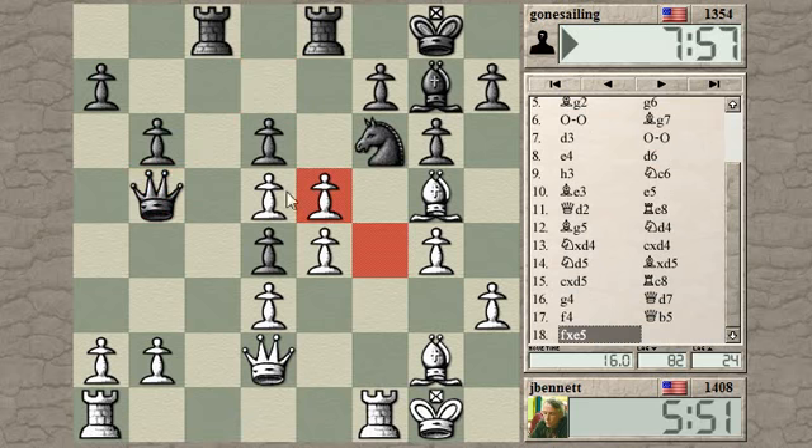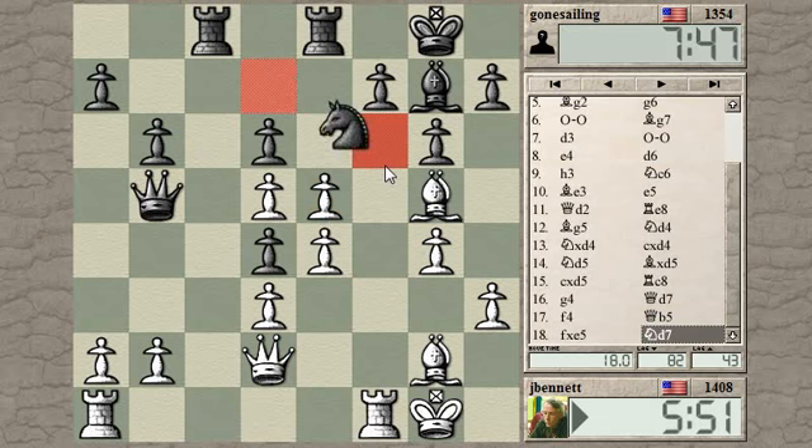Let's take this pawn. I give myself a passed pawn here if he takes with the pawn — I have a protected passer. And if he takes with the rook, I'm also hitting his knight. Bishop and rook are coordinating to attack his knight, so I moved his knight away and picked up a pawn. Bishop f6, knight takes, pawn takes — I'm driving him back even further.